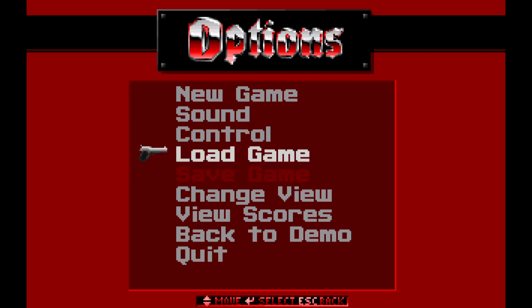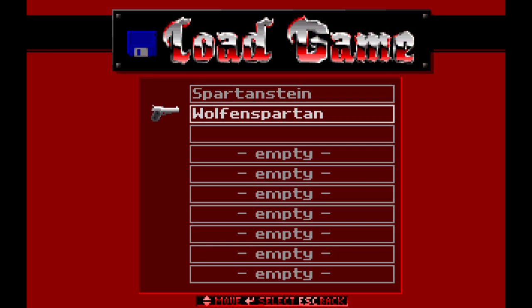Welcome on in. Slick Wolf O'Donald here with the I Am Death Incarnate walkthrough of Wolfenstein 3D. Earlier today we took care of floor 7 of episode 3, Die Fear or Die, and now we move on to the secret floor.